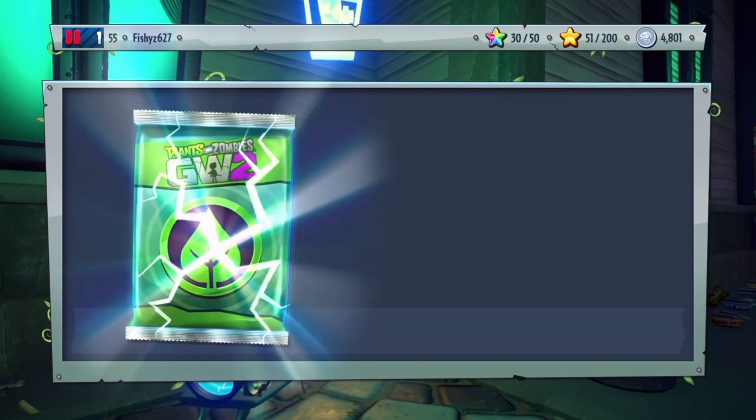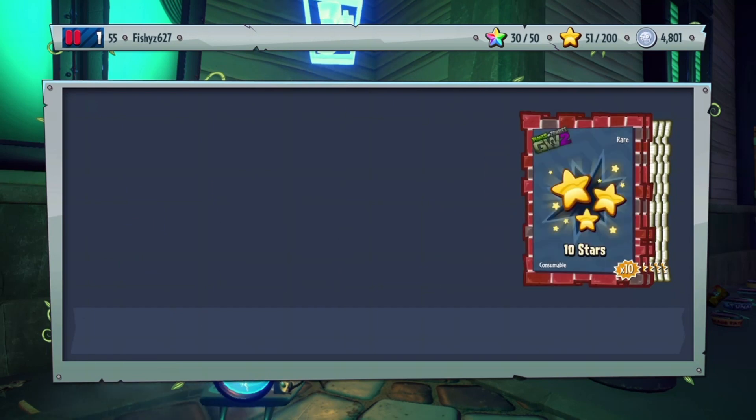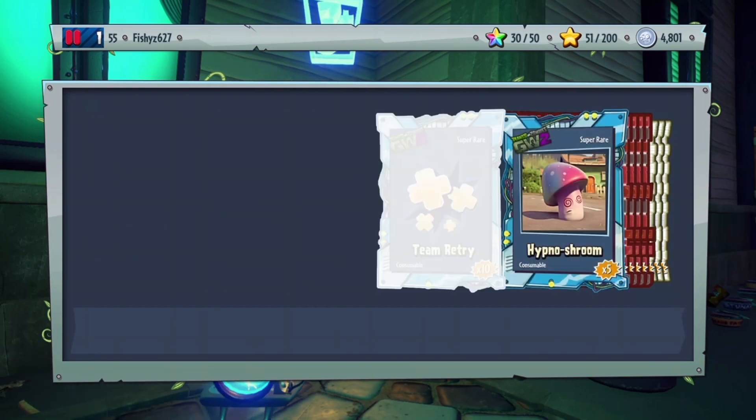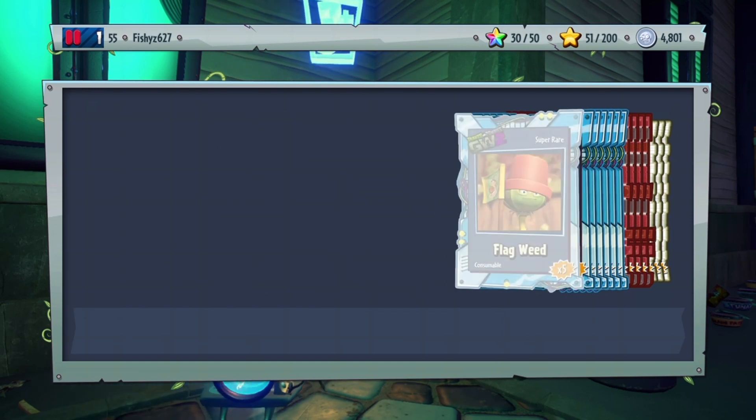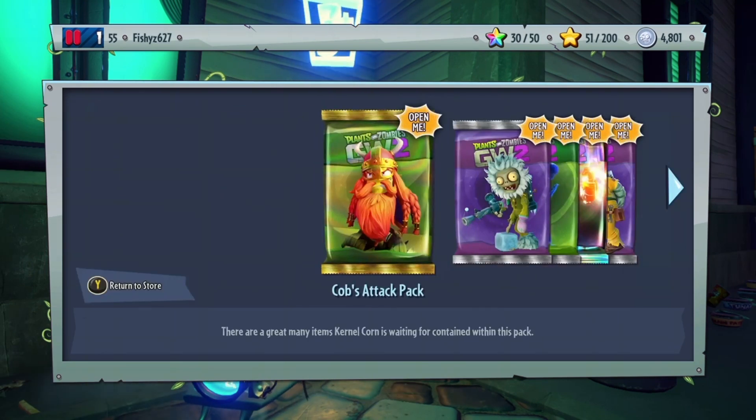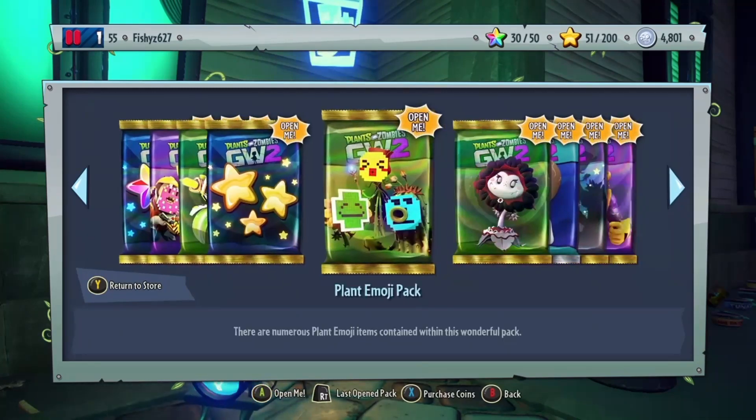I think we'll open up all these Super Fertilizer things first, and then after that we'll get to the skins and stuff. Pretty normal stuff — I didn't know Vase Weeds and Flag Weeds were super rare. And we got some Rainbow Stars.